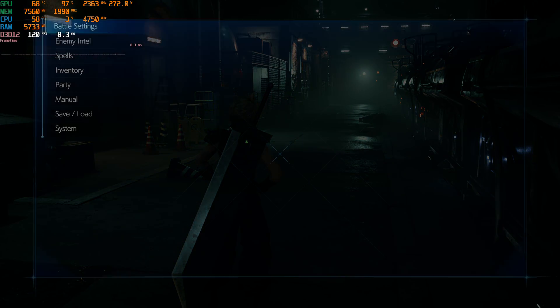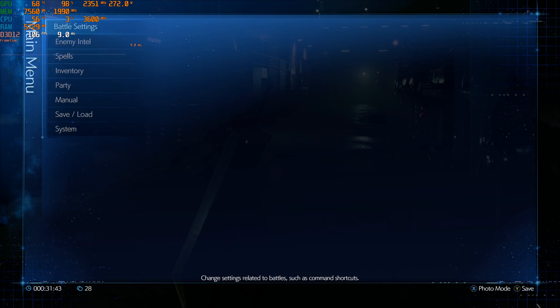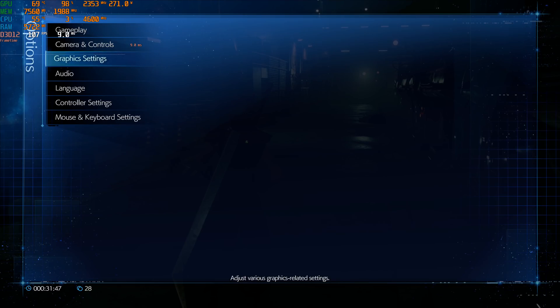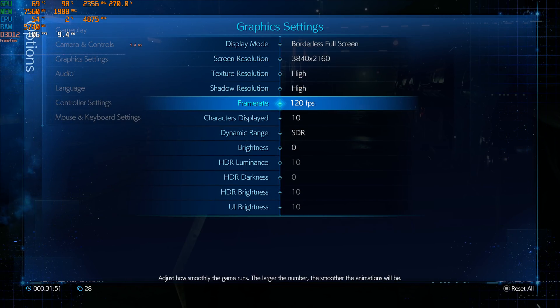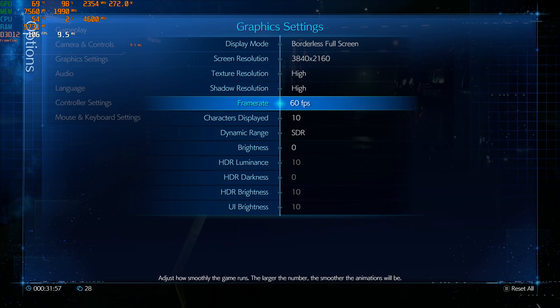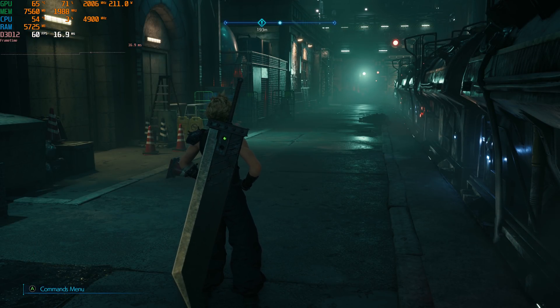But look at that chain link fence. Now I'm going to change something that should not change what the chain link fence looks like — I am going to change the frame rate limit. The frame rate limit doesn't say that it's a dynamic resolution scaler, but it actually is. If I drop this down to 60 fps, this chain link fence now looks significantly sharper.